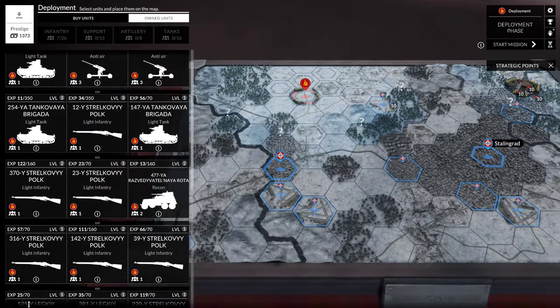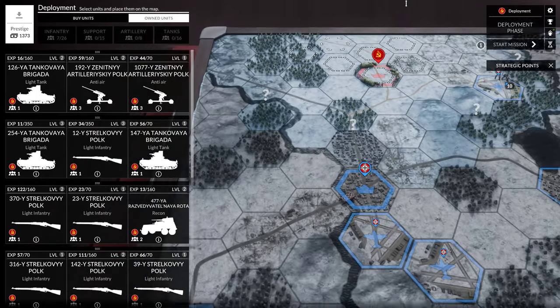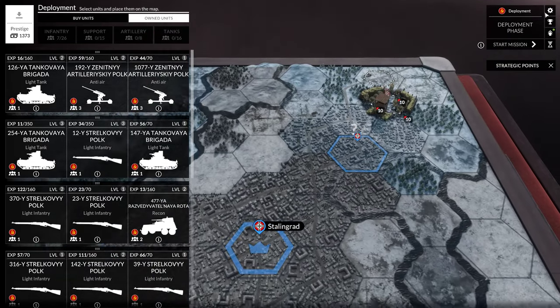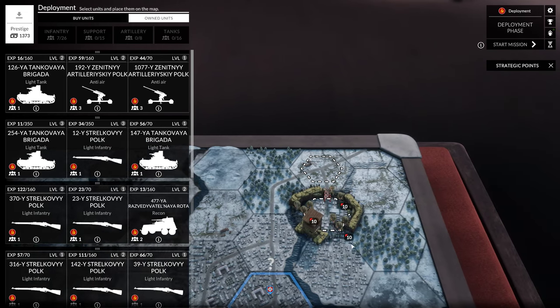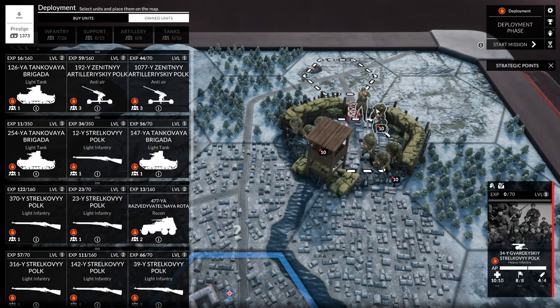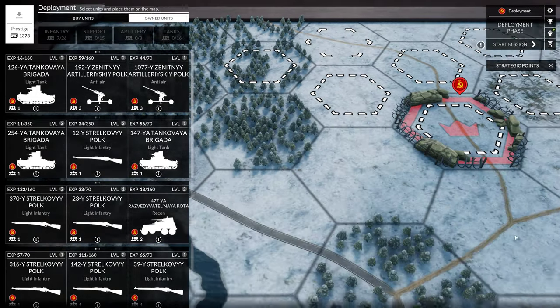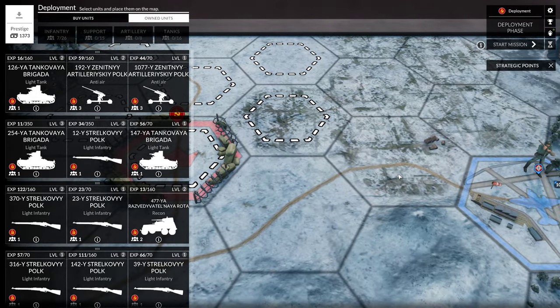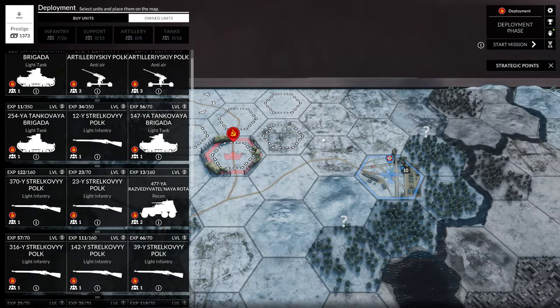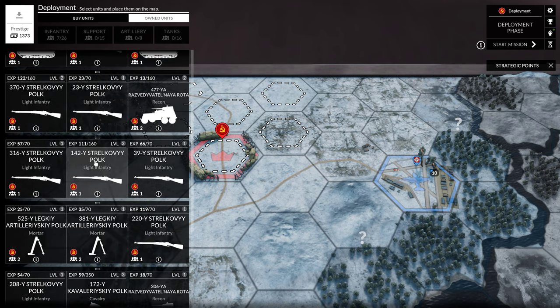Let's take a look at the map — this is a big map so this video will be long. Looks like we have a lot of deploy spots. It looks like they're going to give us these guys: two assault squads and one heavy infantry. I'm not sure I have any of those. I don't know how we're going to be able to do this.